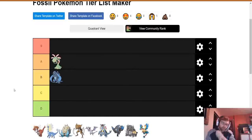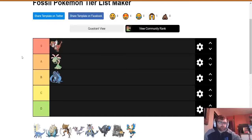Next up we've got Tyrantrum, which is one of the newest fossils since gen 6 was the last generation with fossils. Tyrantrum in LTC is an absolute monster because it's one of the few dragons allowed in LTC, and dragons are very overpowered. It's the first rock-dragon type and it's a Tyrannosaurus Rex, which automatically puts it really high for me. When you think of dinosaurs you think of a T-Rex, and when you think of fossils you think of a T-Rex, so I'm tempted to put Tyrantrum in S tier — I love its design and it's great in battle.